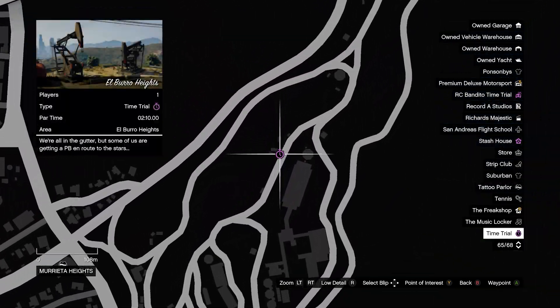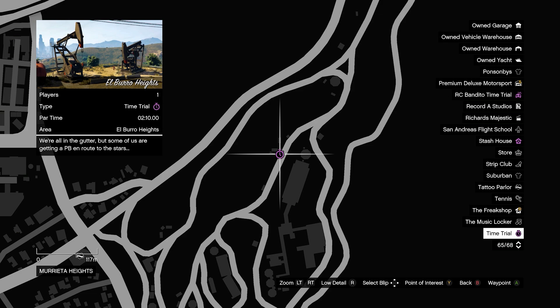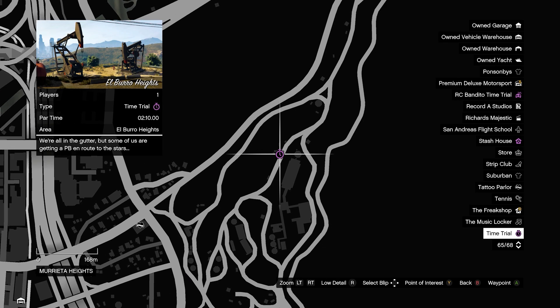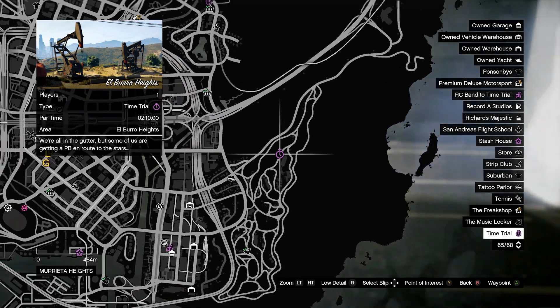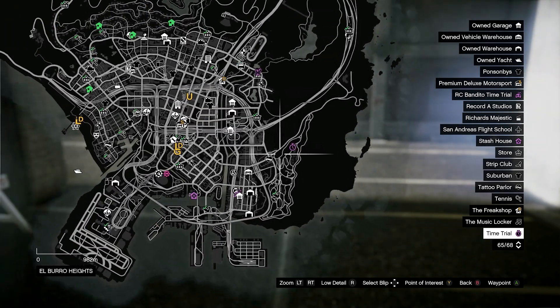For time trials, we have the Alboro Heights time trial. If you beat the par time of two minutes and ten seconds you'll be rewarded a hundred thousand dollars. If you have an HSW vehicle or a nice sports vehicle or motorcycle you'll be able to beat this very easily — it's one of the easier time trials in the game.